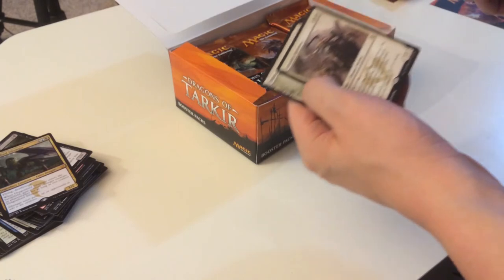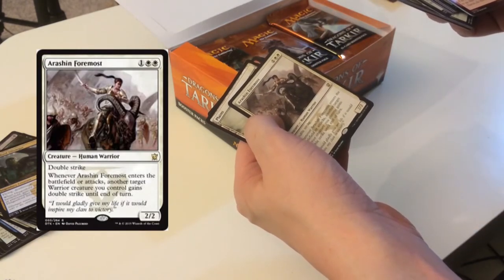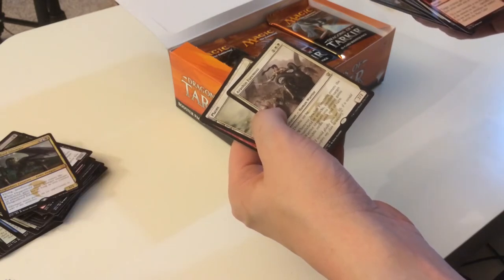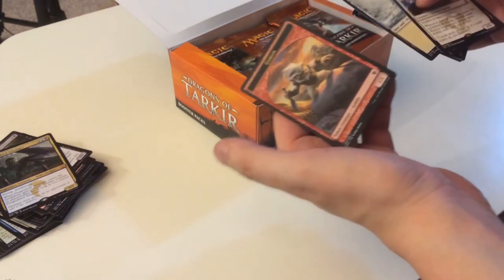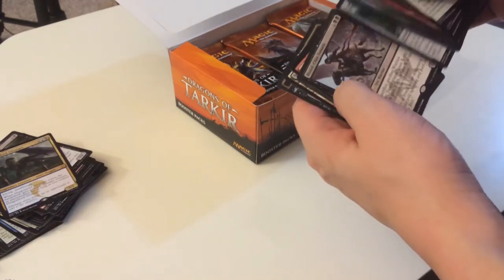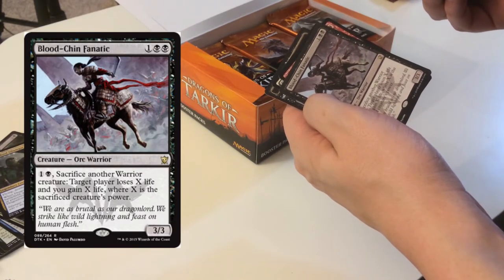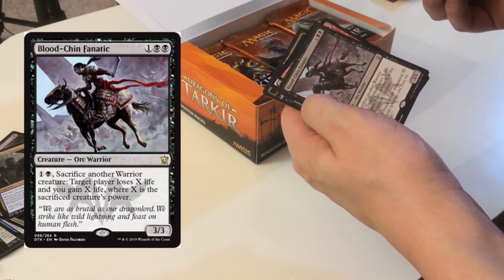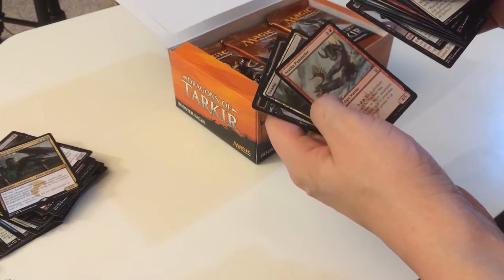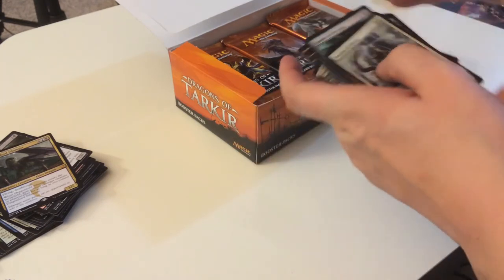Ration Foremost — double strike, whenever he enters the battlefield another target creature gets double strike until end of turn. Not bad. Blood Chin Fanatic — sacrifice another warrior creature, target player loses X life, you gain X life. Nice. And then a foil right there — I just like foils, they make me feel special.